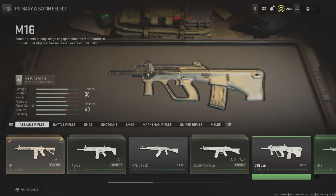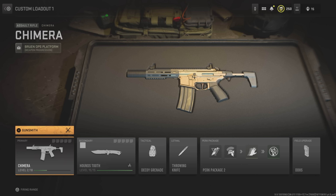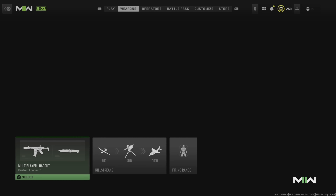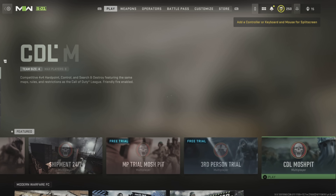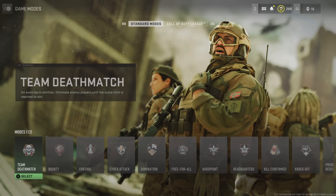There is a new glitch on Modern Warfare 2 that basically makes your weapon max level. For example, you can see my Chimera is level 2 and I do not have any attachments unlocked. However, there is a way to use whatever attachment you like without even needing to level it up, so it is basically max level.